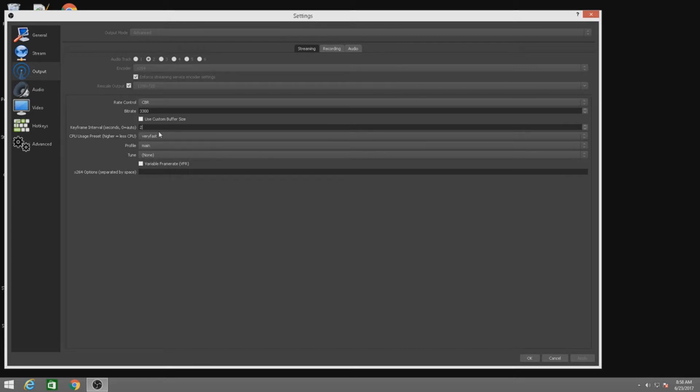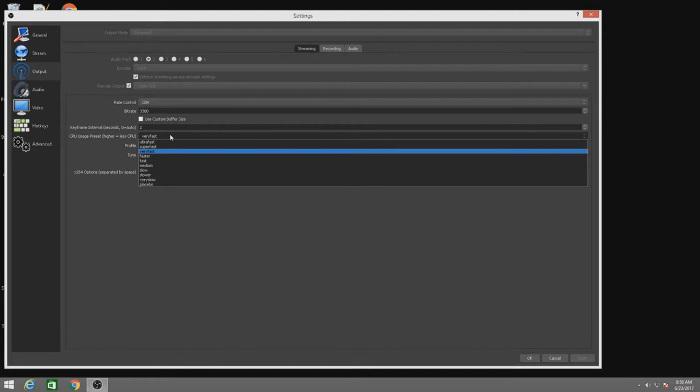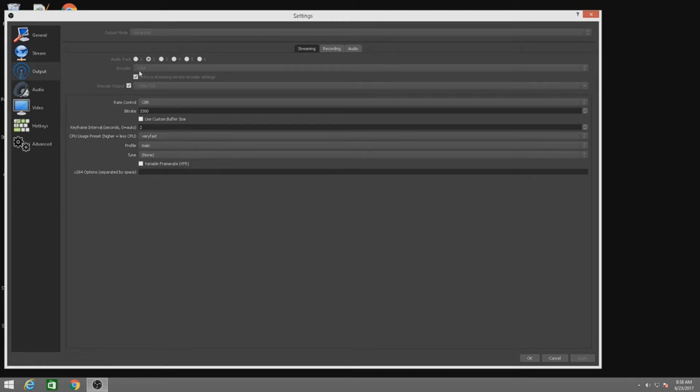This is where it gets important for lower-end PCs — a lot of people don't tell you this. I've watched a lot of videos and this is my experience after streaming a year with this PC. This setting controls how much CPU you're going to use. Up here for the encoder I have x264. My graphics card won't support GPU encoding — it's too old. But if you have something like a GTX 750 Ti, your graphics card will show up here and you can select it instead of x264, which will actually be better for your stream. I have such a low-end PC that my graphics card won't even help — it's purely CPU.